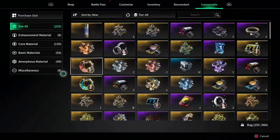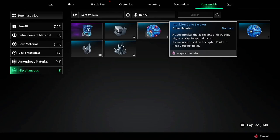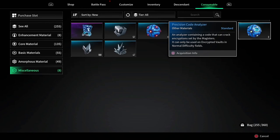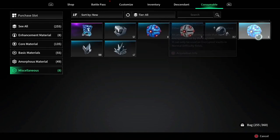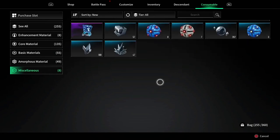Under your consumables, go to miscellaneous — these are your code breakers. There's actually a big difference between them. You'll see a precision code breaker, a code breaker, and a precision code analyzer. The difference is that the analyzer is used on normal mode and the code breakers are used on hard mode. You can tell them apart because analyzers have a white dot and code breakers have a colored dot. When farming encrypted storage boxes, make sure you have the proper code breaker or analyzer depending on whether you're on hard or normal.